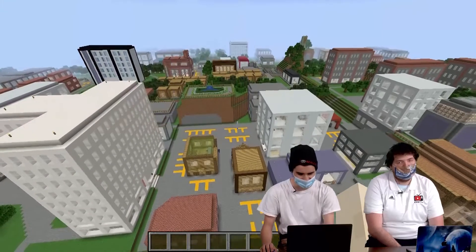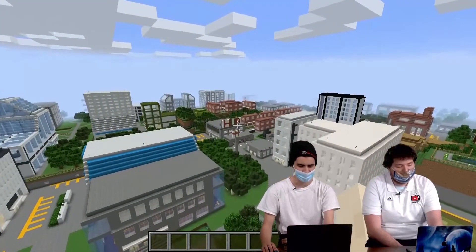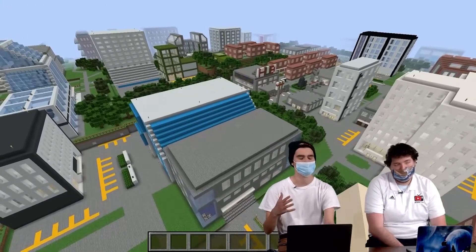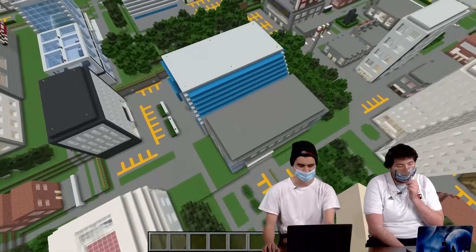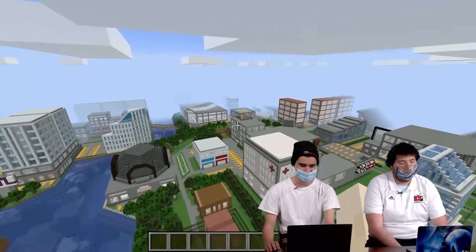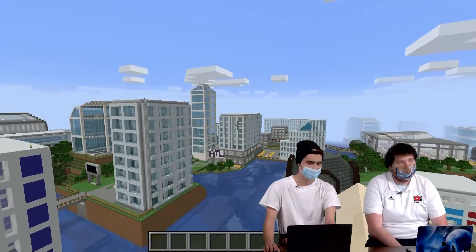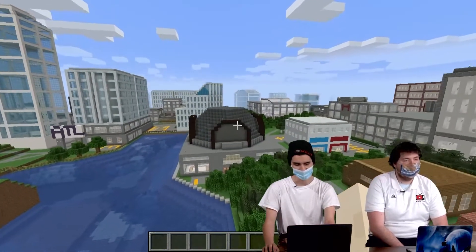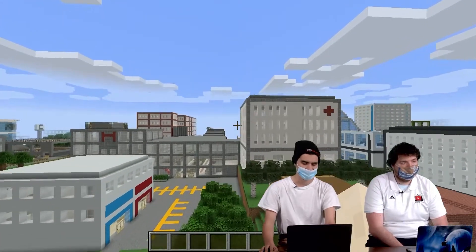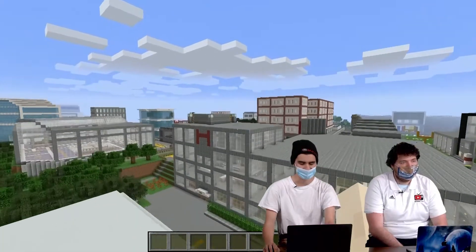This is kind of our downtown district. We have our Hub Foods, that's our grocery store in town. We have a working school system that we're very proud of. We have a couple of skyscrapers that look nice and aesthetic for the urban setting. We have our dome for our science museum. And we have this hospital, which is pretty cool — it's fully working and it's got helipads as well.